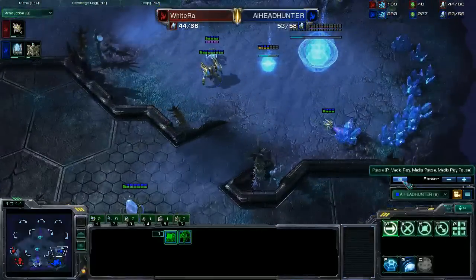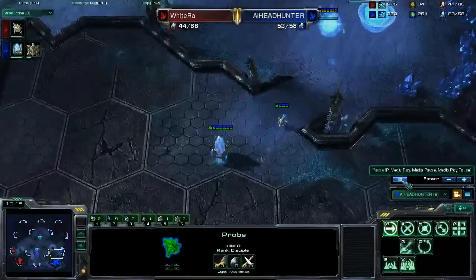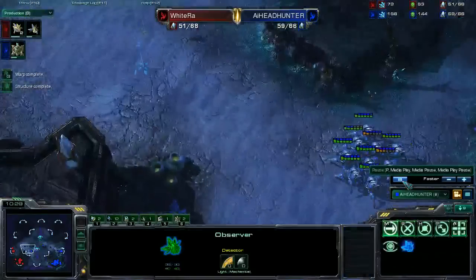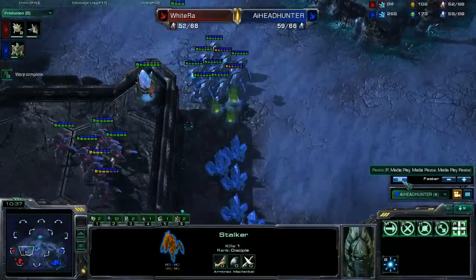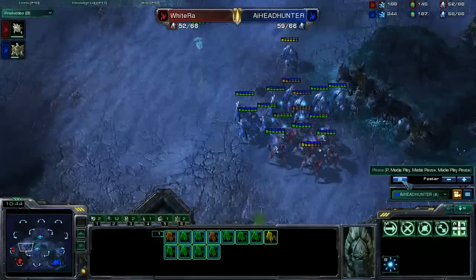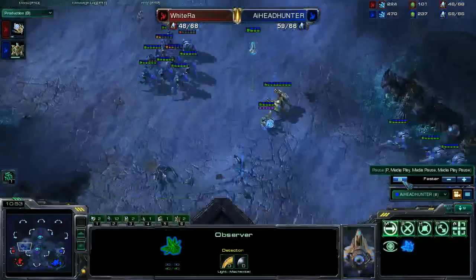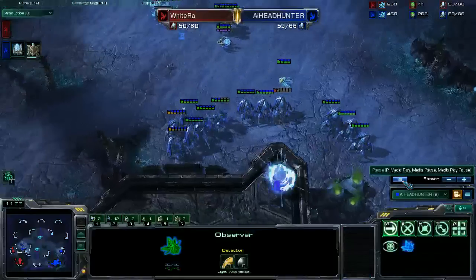But I scouted that he already has a nexus. So I have to punish him some more, because he's trying to get an economical advantage — I have to keep the pressure on and do some additional damage. I'm sending all of my army near him. I'm going to pick off one pylon first. And he blinked down — this wasn't a good move from him, because his blink is on cooldown. I can blink my stalker, save him, and I killed two of his stalkers. So that was really good for me.